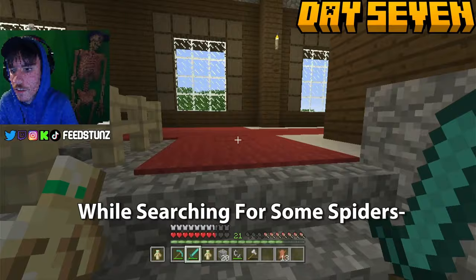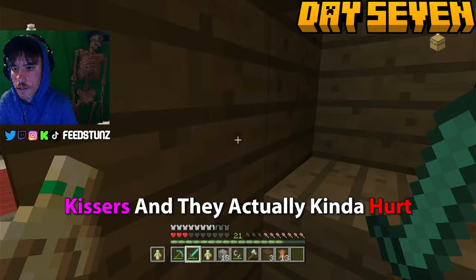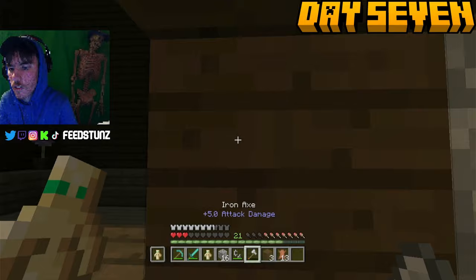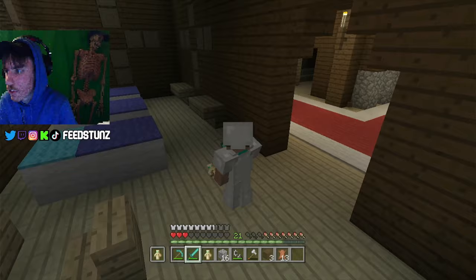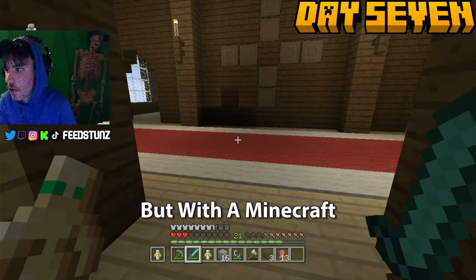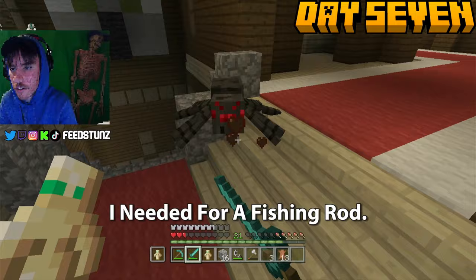While searching for spiders to kill I spotted some endermen, made eye contact, and they rushed toward me. I was alone in the Woodland Mansion, low on health, with no food and two totems of undying — not looking good. I couldn't find them again even though I could hear their screams. I eventually headed upstairs to the top floor where I found a spider that gave me exactly the amount of string I needed for a fishing rod.